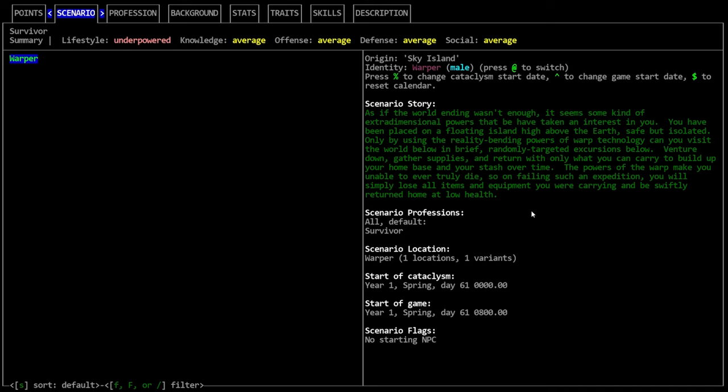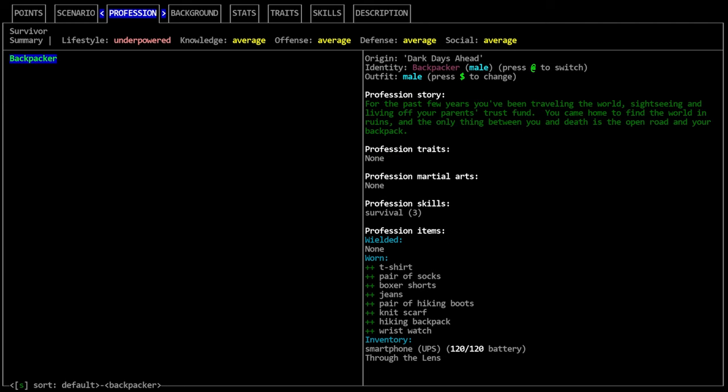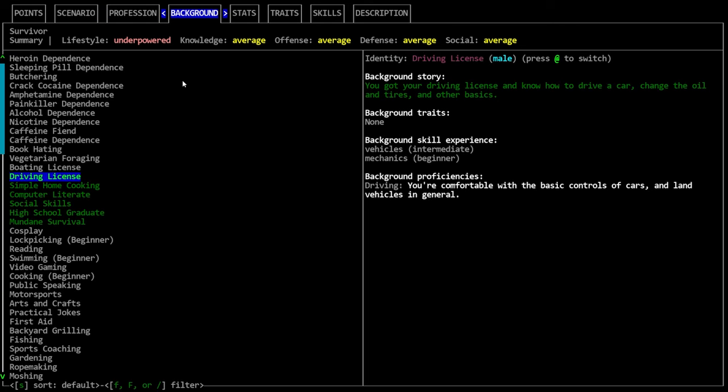Venture down, gather supplies, and return with only what you can carry to build up your home base over time. The powers of the warp make you unable to truly die — on failing an expedition you will lose all items and equipment and be swiftly returned home at low health. So in addition to probably wanting unarmed in case we get into a difficult situation, it sounds like we might want some first aid skill too, since we'll be at low health when we return. We're going to take Backpacker — it's a basic profession I've used historically. Not super relevant for Sky Island but it's familiar.